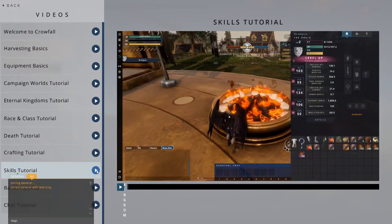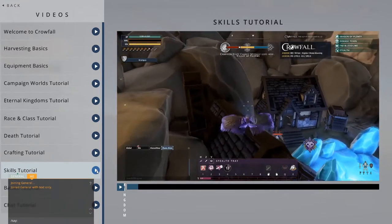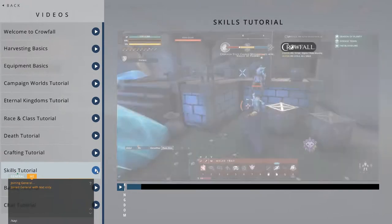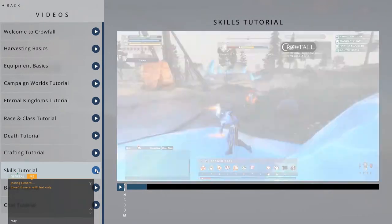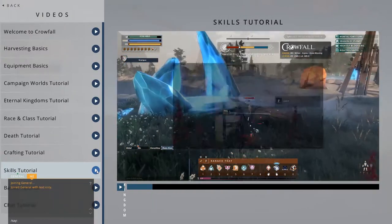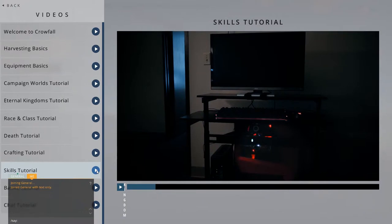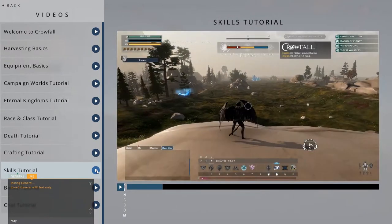While Crowfall includes leveling up vessels and creating advanced equipment, your passively trained skills are what will persist beyond vessels, weapons, or armor. Passive training means that players can advance over time without requiring the active repetition of tasks. You gain skills even when you're offline. And so long as you log in to update your skill training every few days, you can keep up with your friends and guildmates and never fall too far behind.